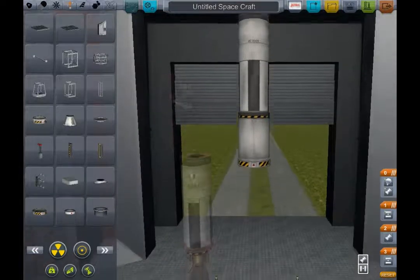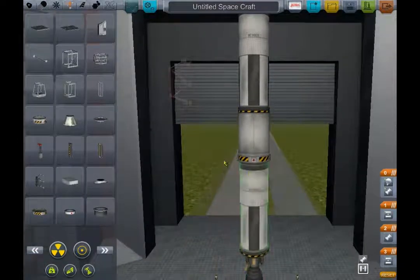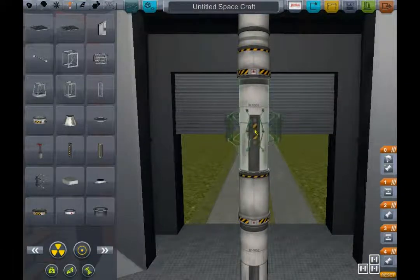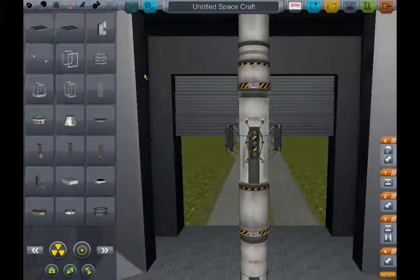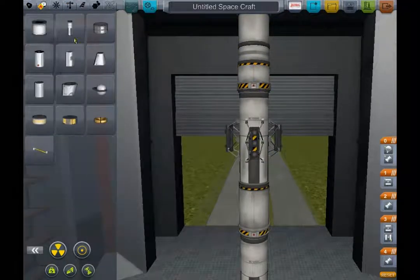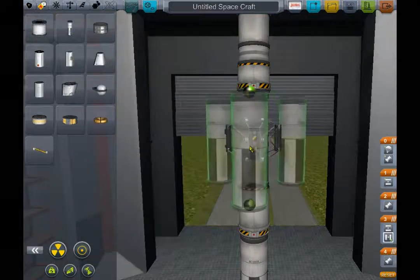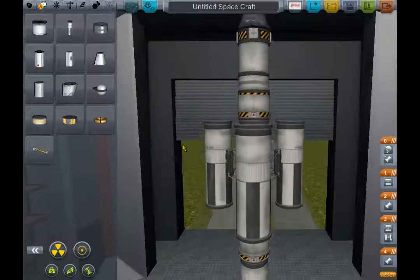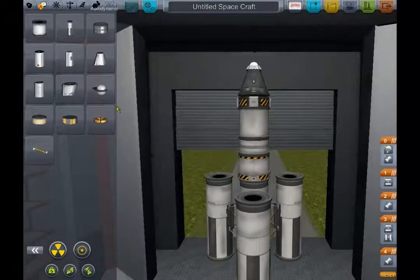However, in later episodes, when I will be making a space station, I'm going to make it all in one piece and then just send it up. Because docking in space is going to be really hard for me. So unless you guys can private message me a tutorial on how to do it easily, I'm going to have to build it all in one go and send it in one go.